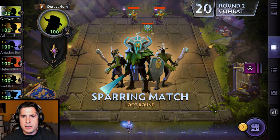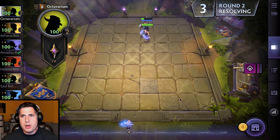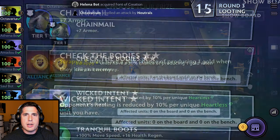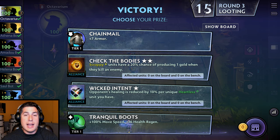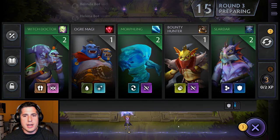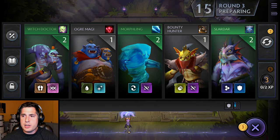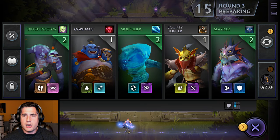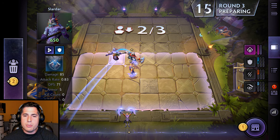We took the creep wave down and we're offered our next set of items. We now have four options because we took Embarrassment of Riches. I'm going to take the move speed and the health regen. We're being offered more units — Slardar is a warrior and an uncommon hero, so I'm going to take the Slardar and put him on the board. We now have two of three warriors, with space for one more.